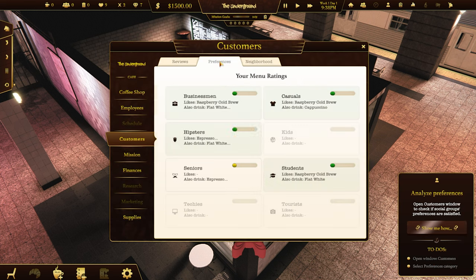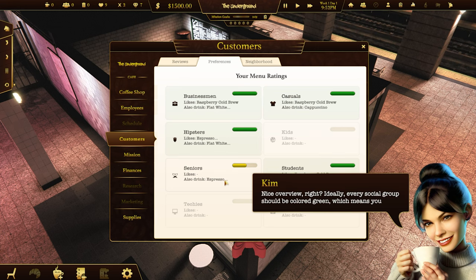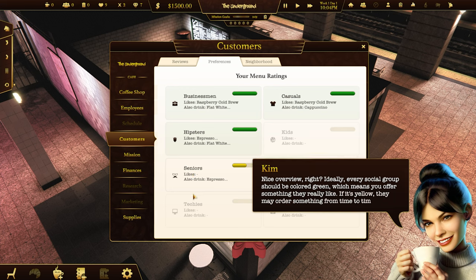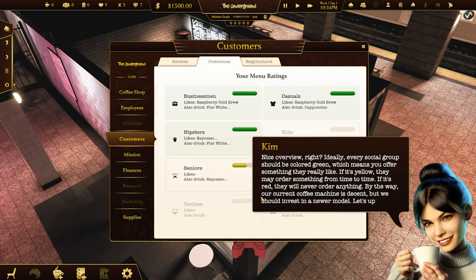So in there, customers' preferences - nice overview, right? Ideally, every social group should be colored green, which means you offer something they really like. If it's yellow, they may order something from time to time. If it's red, they will never order anything. By the way, our current coffee machine is decent, but we should invest in a newer model. Let's upgrade it now.